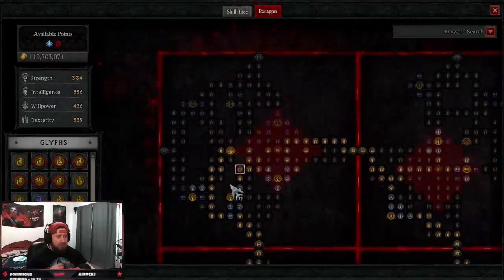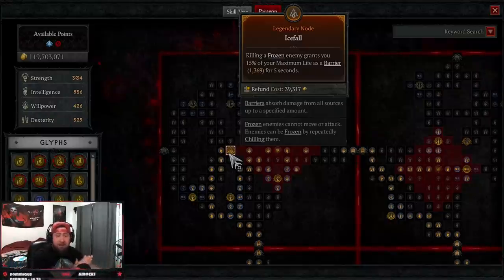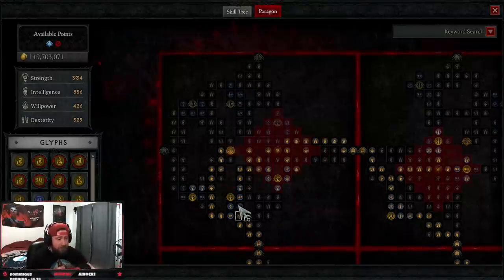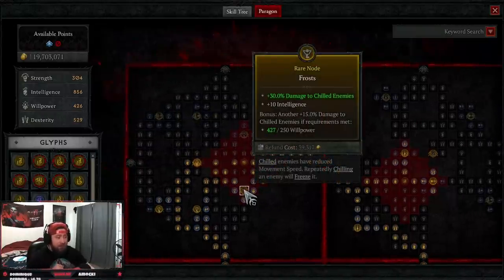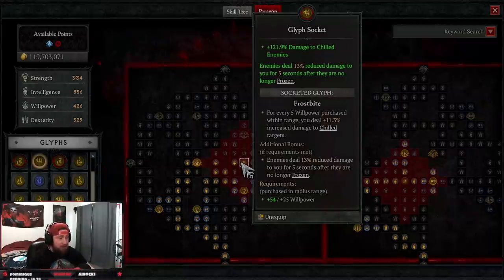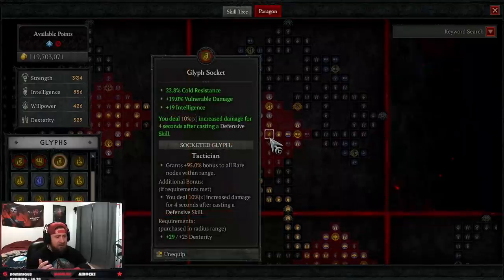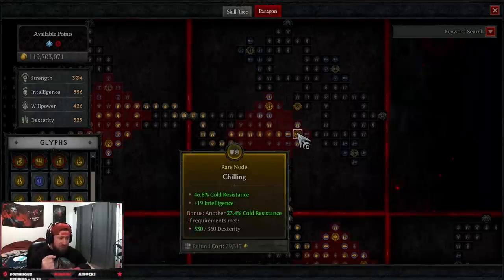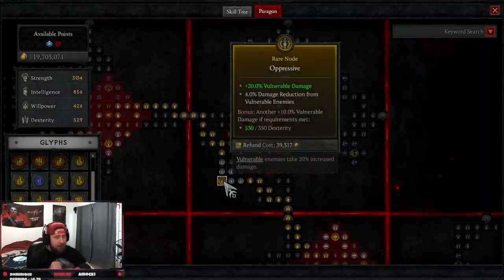Into our second board, we're taking Icefall. The Legendary Node here: killing a frozen enemy grants 15% of max life as a barrier — that's why we don't need the Protection passive, because everything is frozen and you always have a barrier. We grab Polar Rhyme for more damage against Chilled, Keeper of the Winter for damage reduction against Chilled, and Frost for more damage against Chilled. The Rare Glyph node gives increased damage against Chilled enemies and 13% reduced damage from enemies for 5 seconds after they are no longer frozen. Very strong. Then we grab Oppressive for more vulnerable damage.